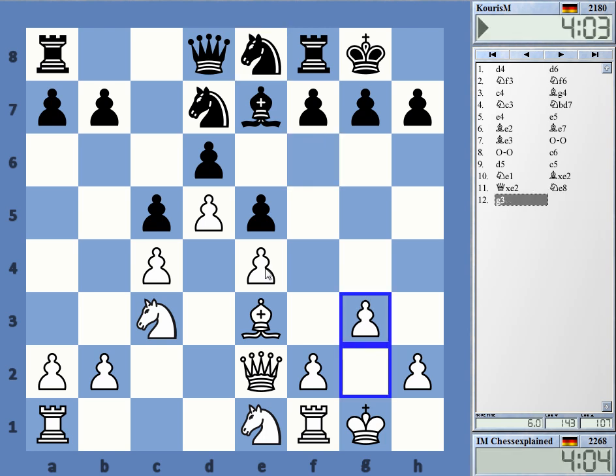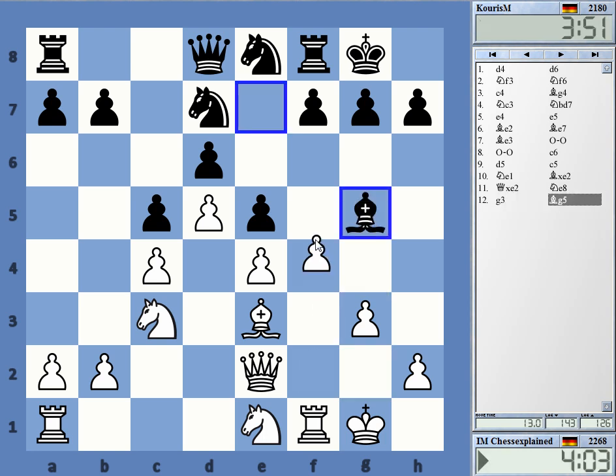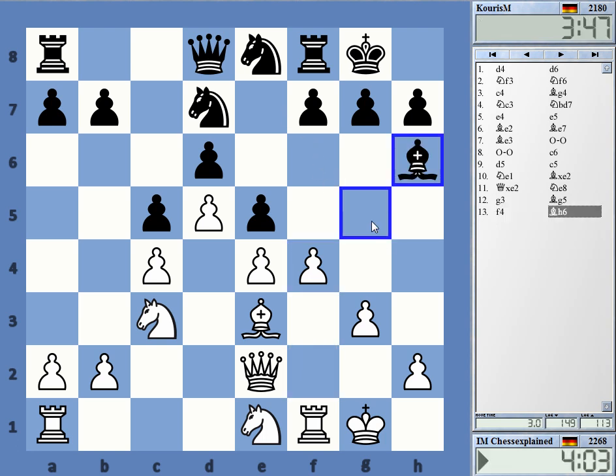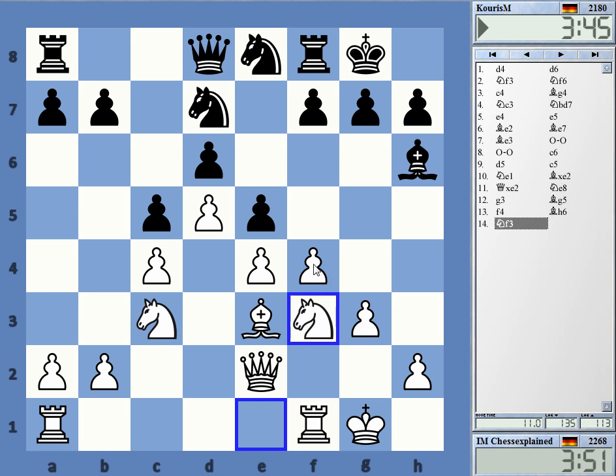I'm playing g3 to have f4 in case of bishop g5. Queen d2 was a decent alternative to prevent that easy trade of the bishop. It's not just that this is technically the bad bishop — that e7 bishop — it's also that black is suffering from lack of space, and I don't want to trade that much.